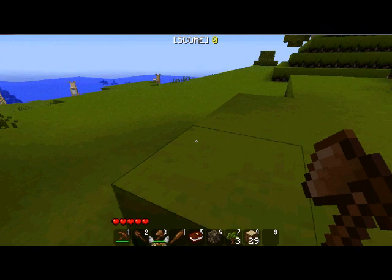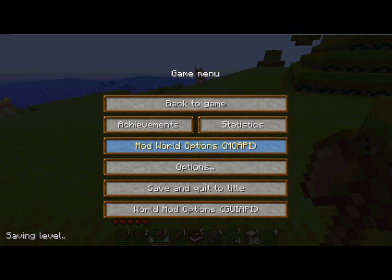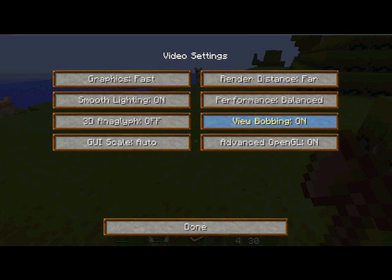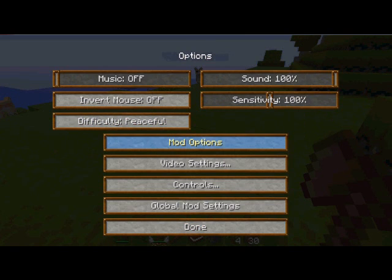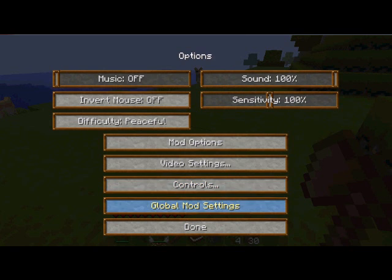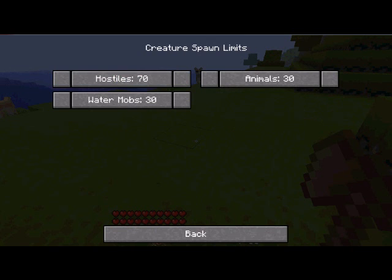I should probably turn down the render distance a little bit, it's being slow and laggy. Because there are so many more mobs — video options, render distance: normal. Now let's see what this mod options is: more health, max health 20, starting health 20. That's the only one under global mod settings.